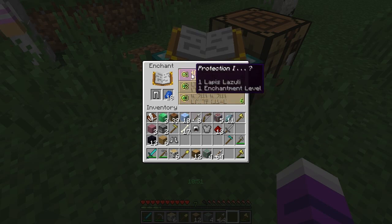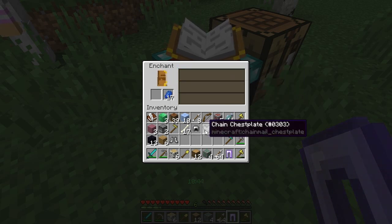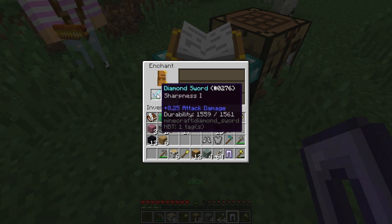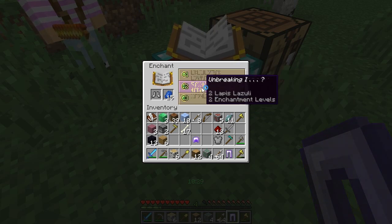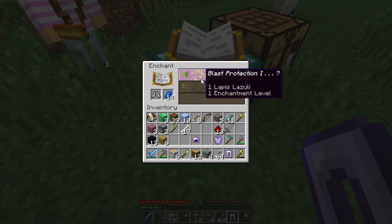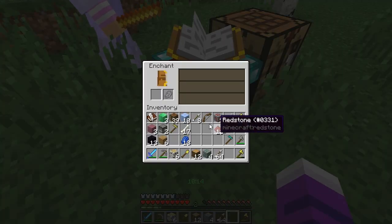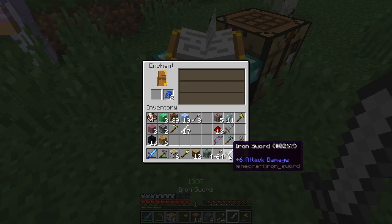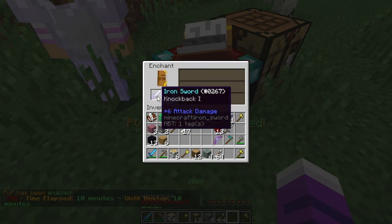Let's throw this stuff out. Protection one. Nice. Projectile protection one — no, thank you. Protection one — no, thank you. Projectile protection is all I can get. Sharpness one, we'll go with that. Projectile protection is okay because people might be shooting at you. I can only get smite on my sword. I got sharpness one on my sword. How many levels do you have left? Can you do my sword? I have two levels left. Would you enchant my sword? Sure. Unless it's smite, because then there's no point. That's better than smite. Okay, there you go.